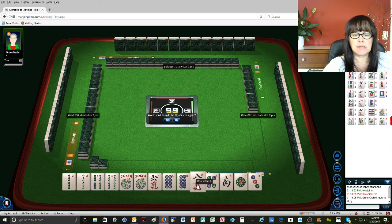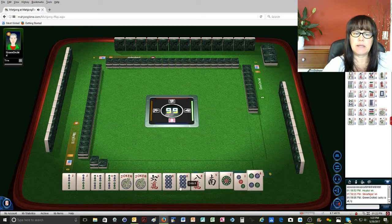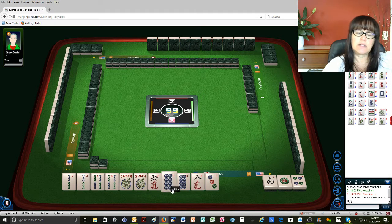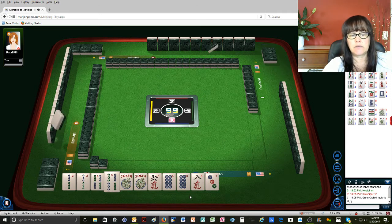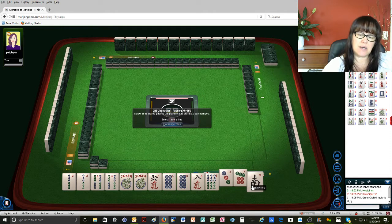So we're going to hold on to this 8. The 2, 4, 6, 8 with opposite dragon is second from the bottom under evens. Let's count: 1, 2, 3, 4, 5, 6, 7 versus 1, 2, 3, 4, 5, 6. So we're definitely closer to the 2, 4, 4, 6, 8 versus the 2, 4, 6, 8 with the dragons. Passing a 3-7 in one suit is not too bad.